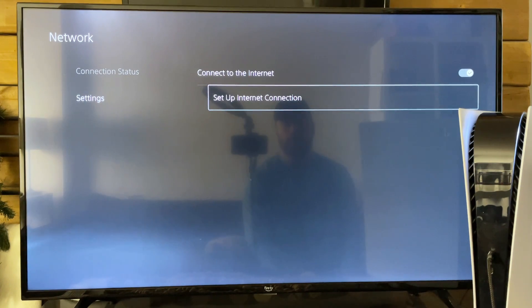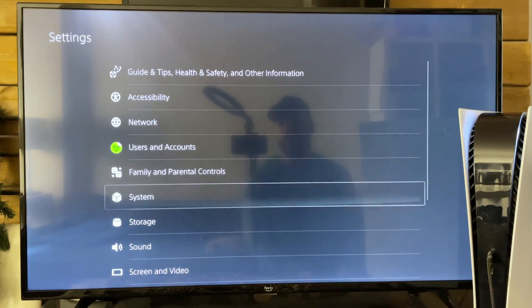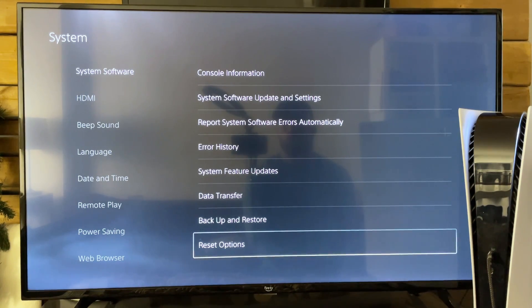One thing I found when it comes to internet issues with your PS5 is that sometimes performing a full reset can fix a lot of issues as well. So let's go back to settings. From here, go to system, then system software, and at the bottom is where you'll find reset options.